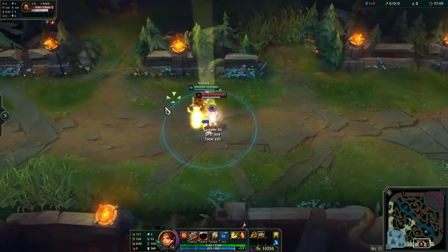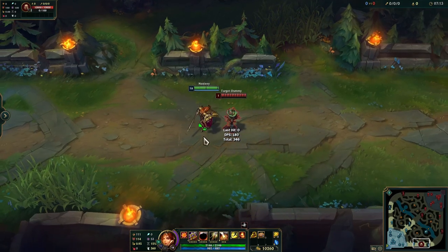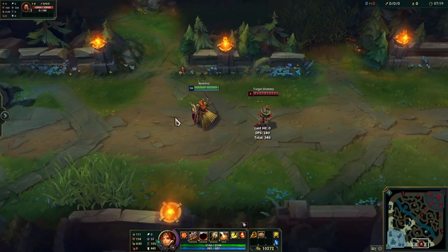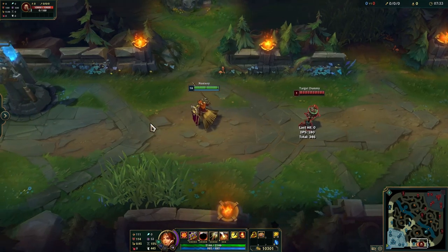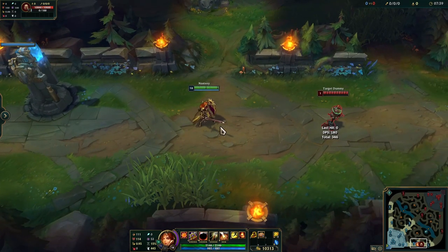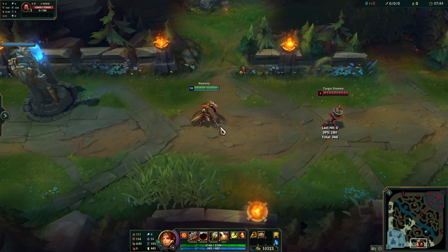If we run the standard E-Q-R combo again, you'll notice there is actually a split second in between the Q and the R where that little icon disappears. What that means is you are giving the enemy a small window of opportunity to escape. If they have a mobility spell or Flash, they can get out right there. You'll go for these combos thinking it's a guaranteed kill, but the enemy uses Flash, you waste your ultimate, and you end up losing the fight.